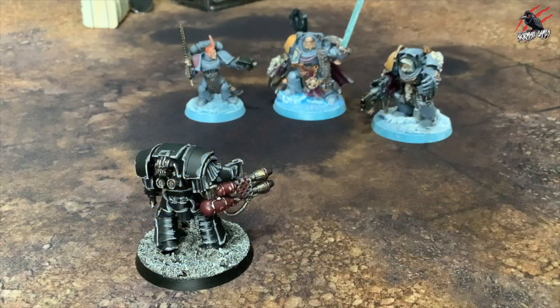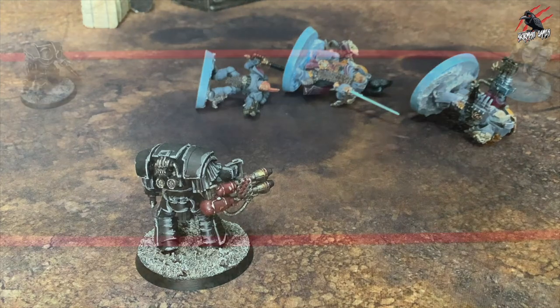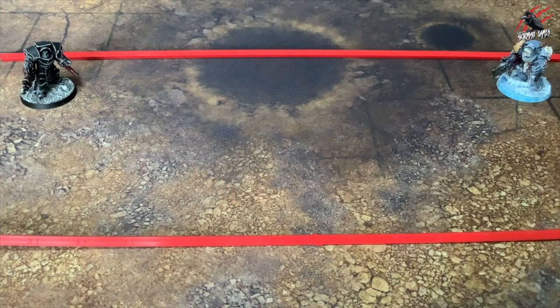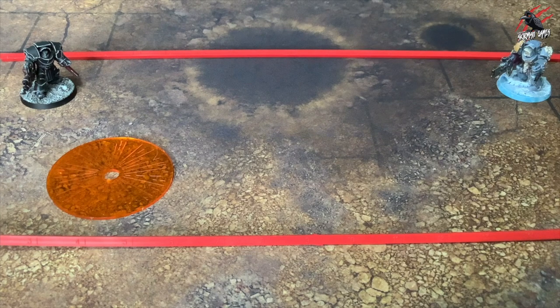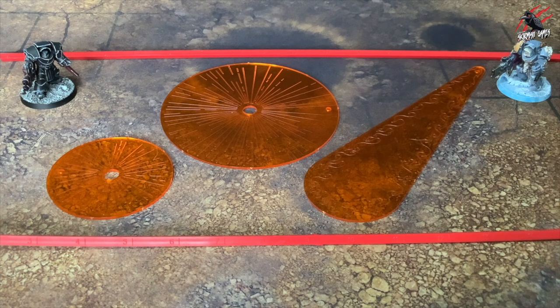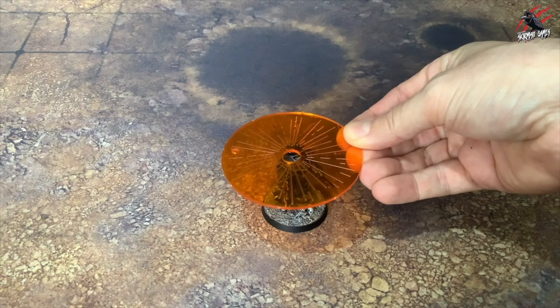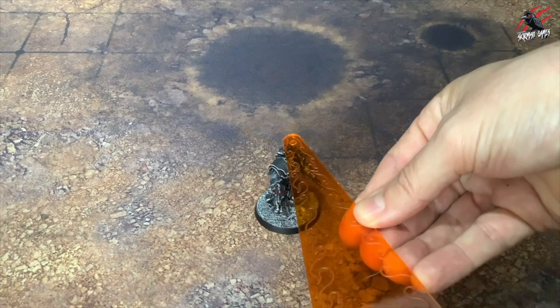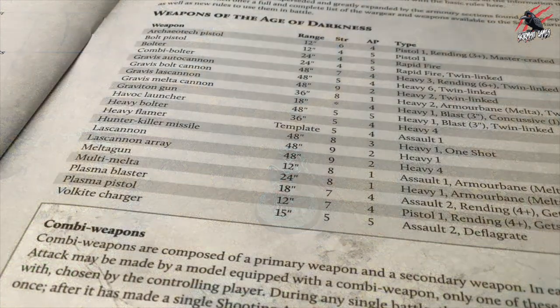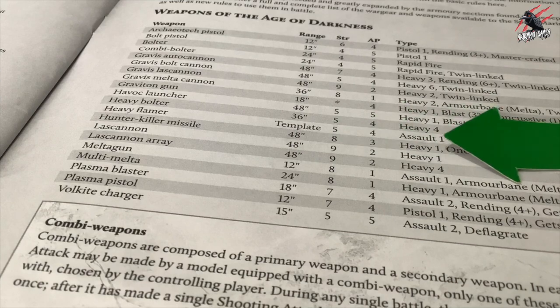That takes care of the dice, but now let's have a look at blast markers and templates. Some weapons are so powerful that they don't just target a single model or unit, but have an area effect. To represent the area of effect we'll use a small blast marker with a 3-inch diameter, a large blast marker for a 5-inch diameter, or a template which is the teardrop-shaped template roughly 8 inches long. To work out the number of hits you'll normally hold the whole of the marker or template over the head of a particular model.